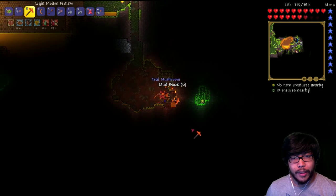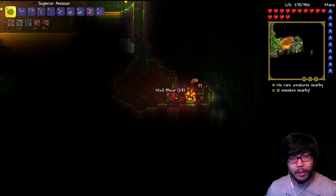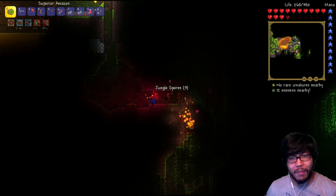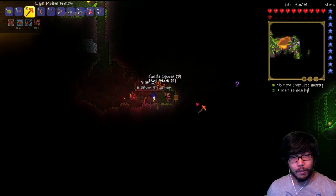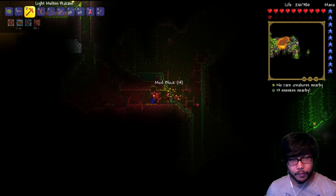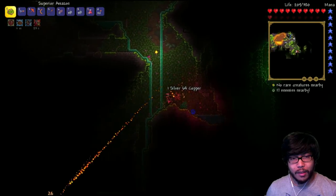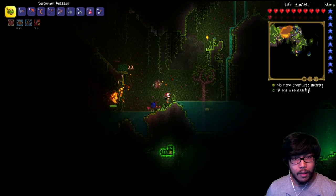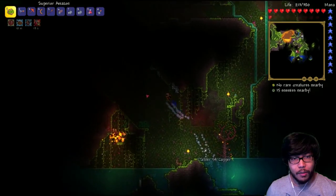Here we go. Teal mushroom. So what exactly are we looking for down here? Not too much. I mean, I'll pick up stingers if they come my way. I'll grab anything if they come my way, but we're just here to look around. We mostly just want to find some goods. Lots of bats, lots of plants, poison spores. Bunch of piranhas.